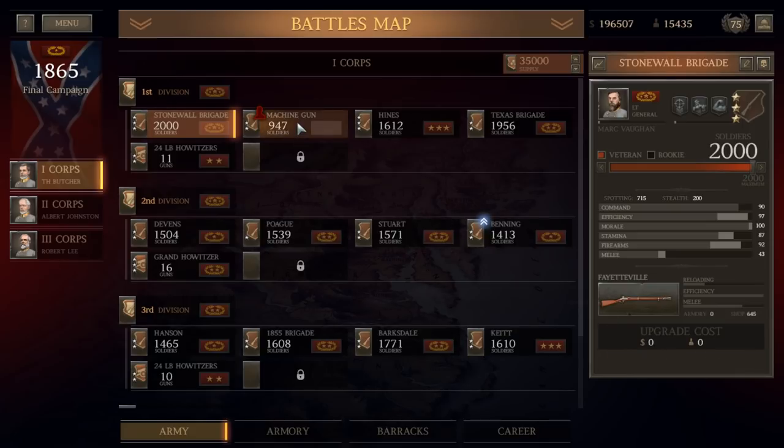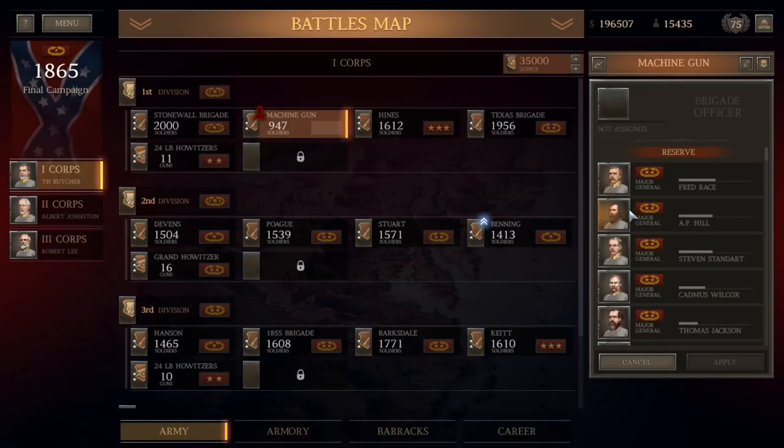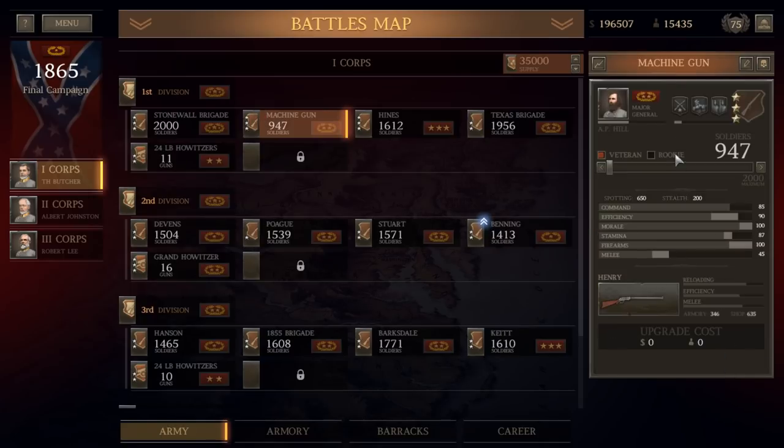The Stonewall Brigade is armed with Fayettevilles — it's the best gun, in my opinion, in the army. The Henry has really rapid fire, but I'm really not impressed by this thing. It is just not a very good gun in my humble opinion. We'll go ahead and assign Major General A.P. Hill to command the Machine Gun Brigade, as we're calling it. We'll assign some rookies — as many as we can, which again is not very many — to keep this a three-star brigade. We can only assign 100 rookies.